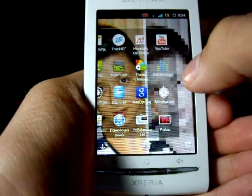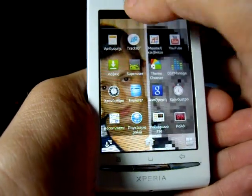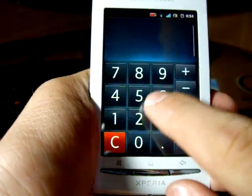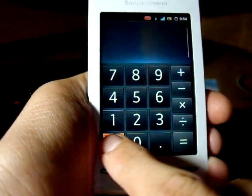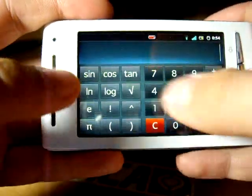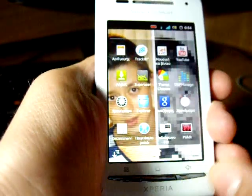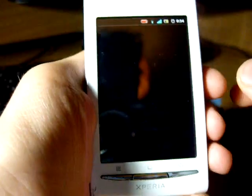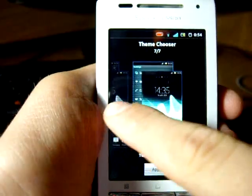Then we have the calculator, which is quite nice too — when you turn it to landscape it becomes a scientific calculator with roots and other functions.